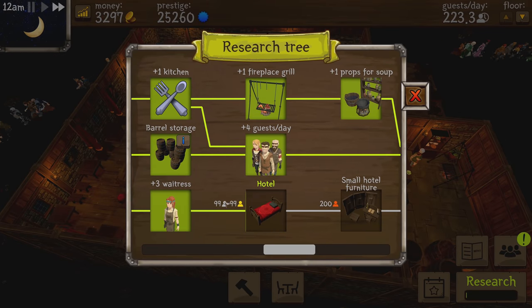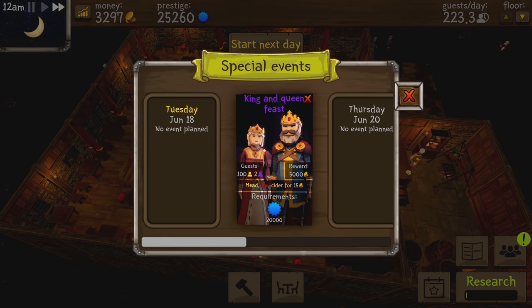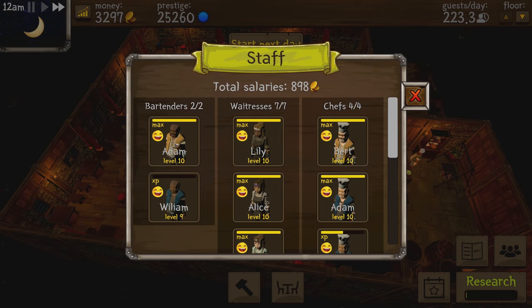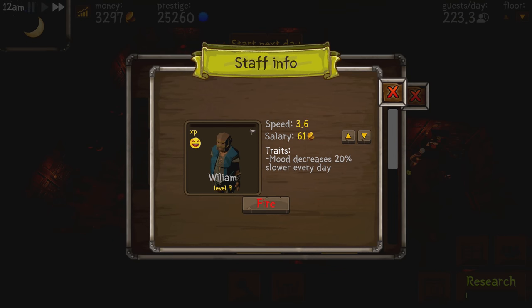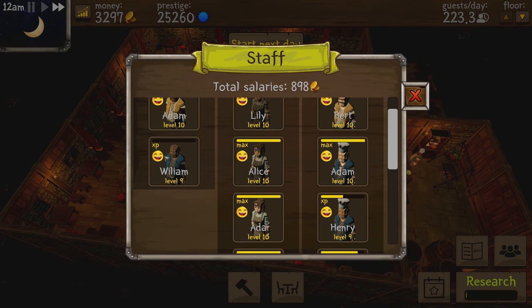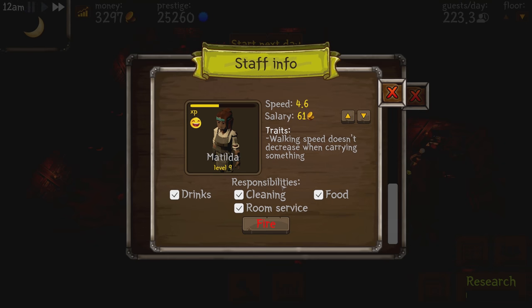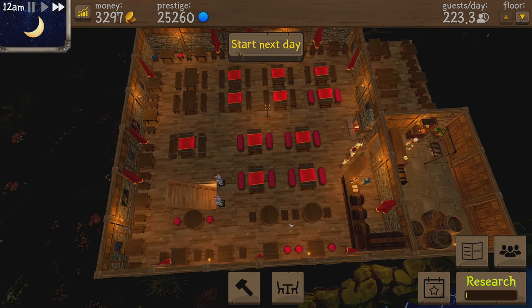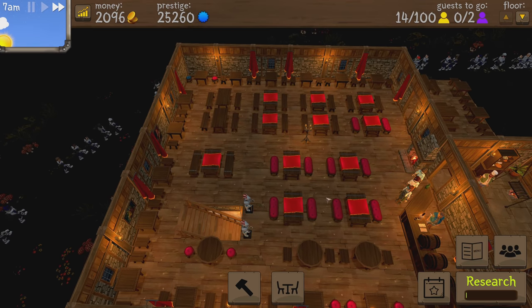That noise means our research is done! Starting the hotel research now. A couple of guests leaving at end of day — the king and queen shall feast, we'll get 5,000 gold for that, and all drinks sell for 15. I fired one of my bartenders — both were level 10, but the second one had 'gains experience twice as fast' and not the perks I wanted, so I replaced him with someone who already had better perks. I do wish I could preview replacements before committing to firing.